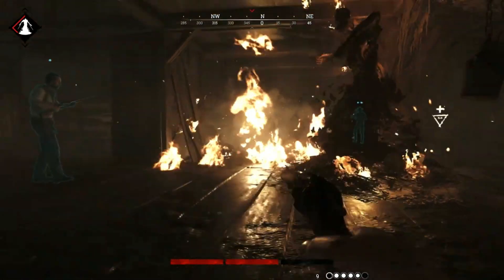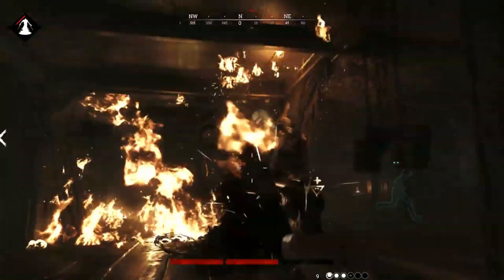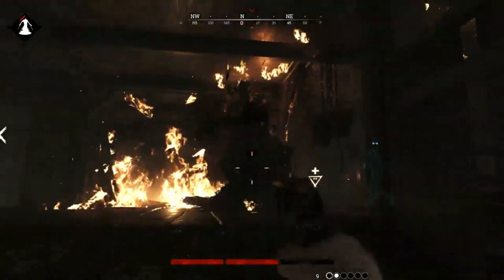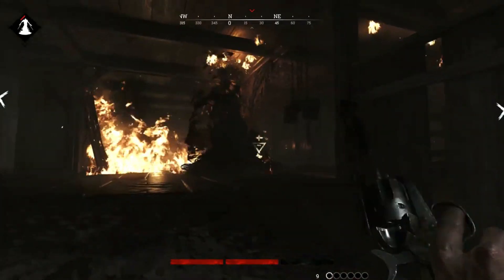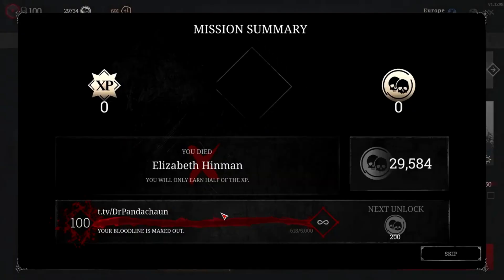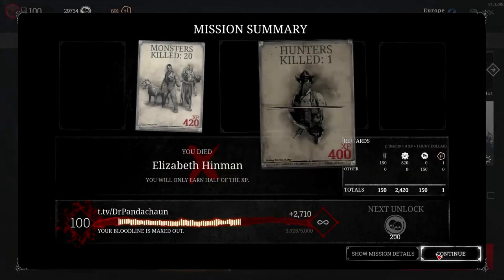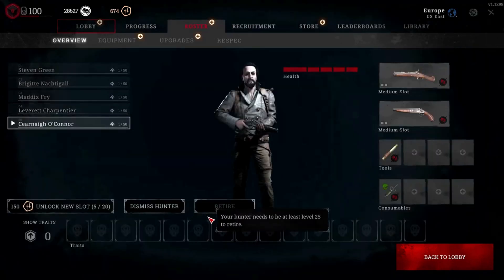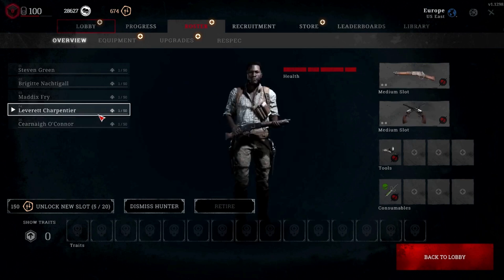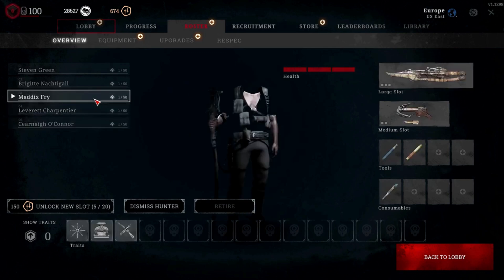you'll unlock new perks, equipment, and consumables to outfit your hunter. This change has made the game feel less like a grind, allowing players to focus more on strategy and skill, rather than simply unlocking gear. The progression system in Hunt Showdown is solid and continues to improve. It's designed to keep both new and veteran players engaged, offering plenty of rewards for those willing to put in the time.